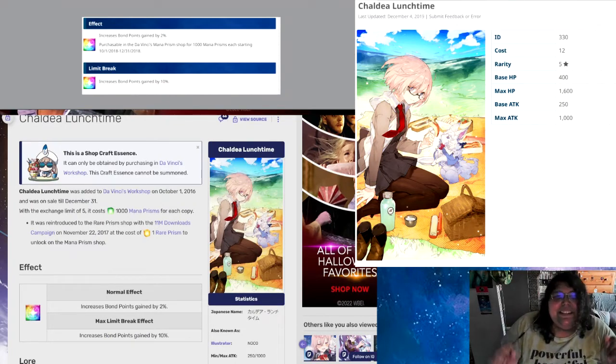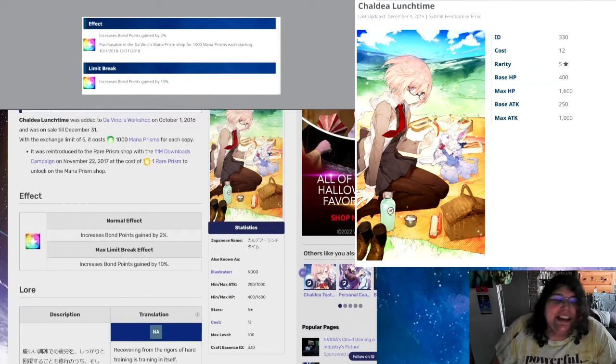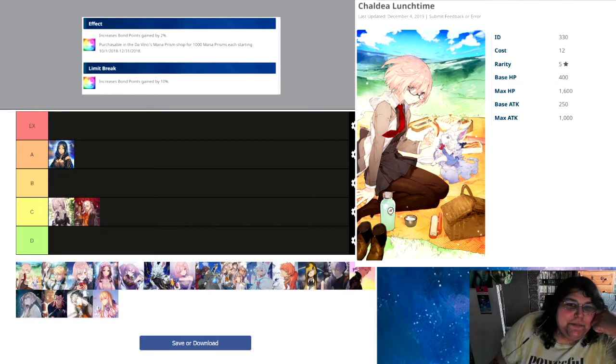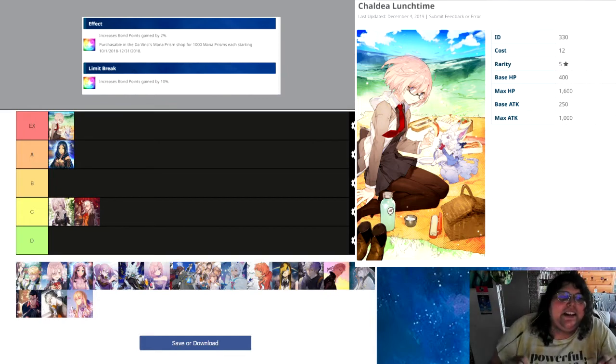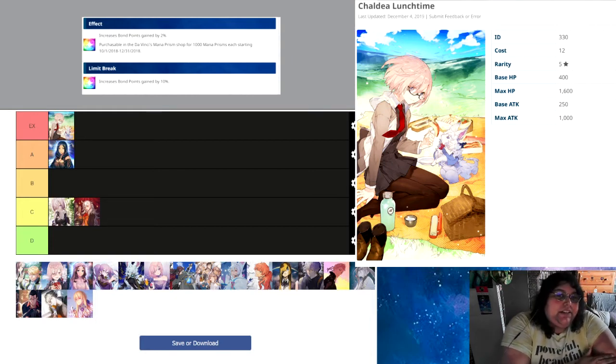Another thing is Shadell Lunchtime — 2% for base and 10% for full, with attack and HP. But I'm gonna say it right now: bonding is absolutely the most important thing. There are several reasons why, but it mostly pertains to Saint Quartz. If you're just starting the game, it's a good idea to get your bonds up all the way because of Solomon. Solomon is a singularity that uses your bonds to do attacking. With the recent NA update, you also get servant coins, which you need for certain things — mainly your five stars.